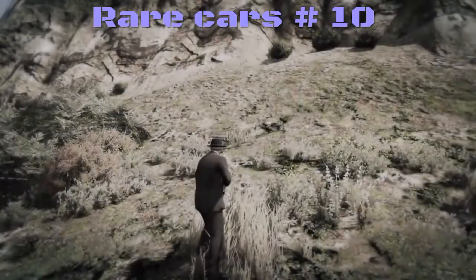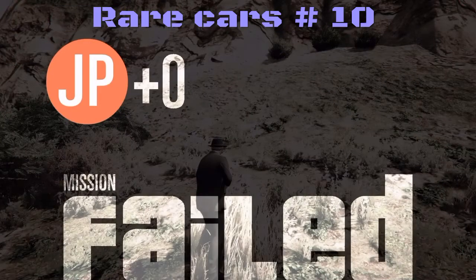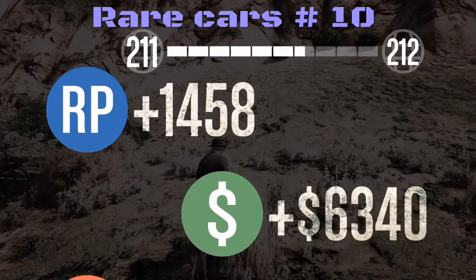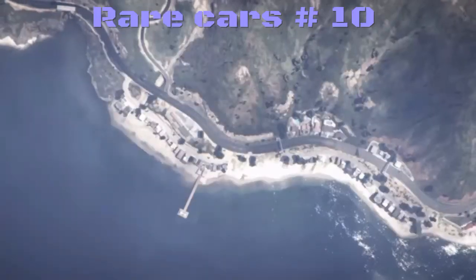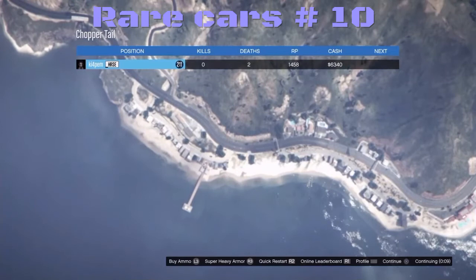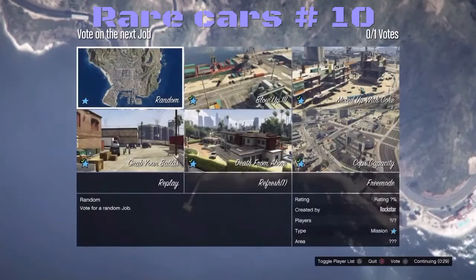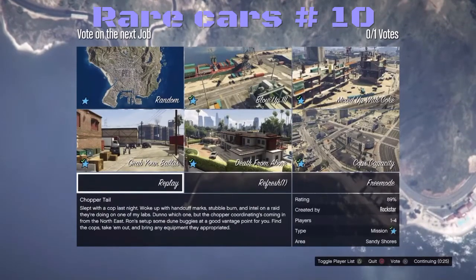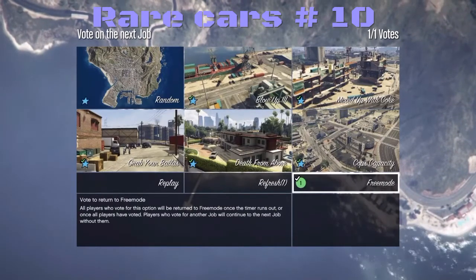There's another little trick too — there's a place way out yonder where I go to get them sometimes. So that's my number 10 rare car: the custom BF Surfer Van. I hope you liked it, and I'll see you in number nine.